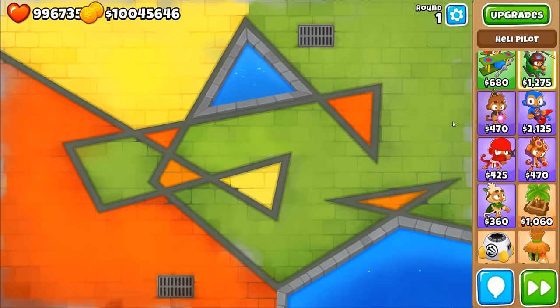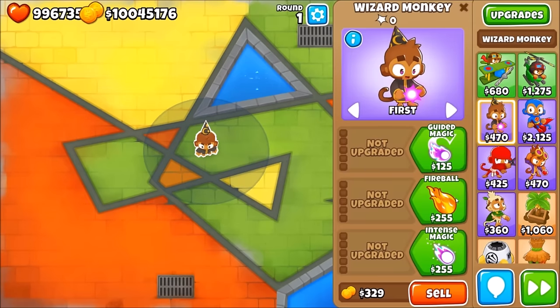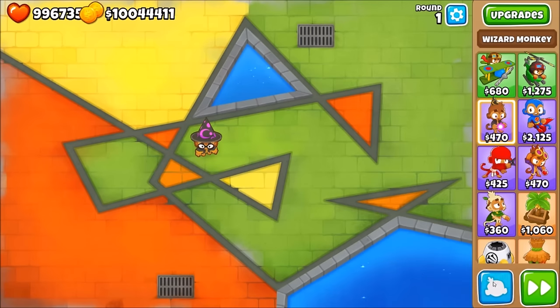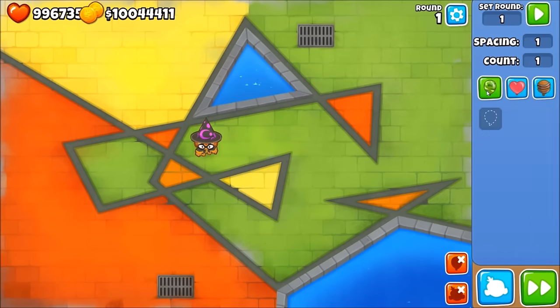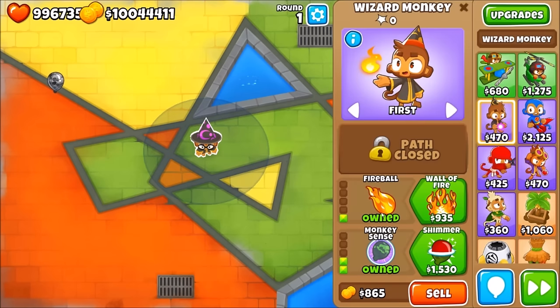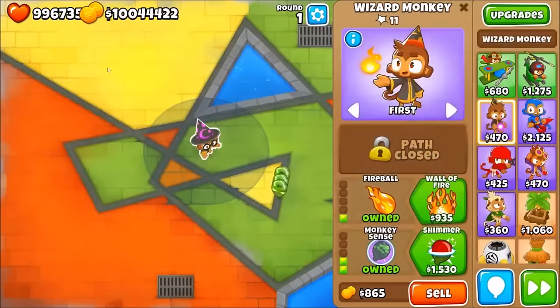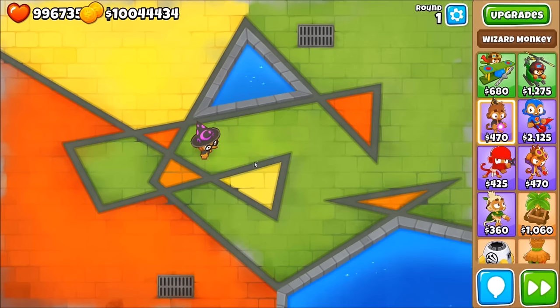We'll go for the wizard first — it's the 022 wizard, though it can also be the 012. You need the camera section and the fireball, and that can easily pop camo leads fairly well. Also worth noting: the shimmer upgrade reveals camo balloons in its radius, and dark magic reveals all nearby camo balloons permanently, kind of like a village but quite cheap. The list is in no particular order.